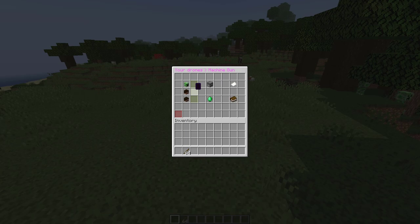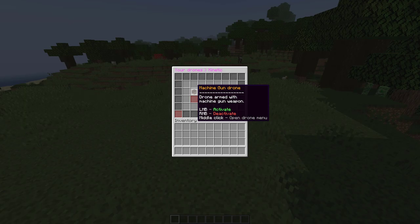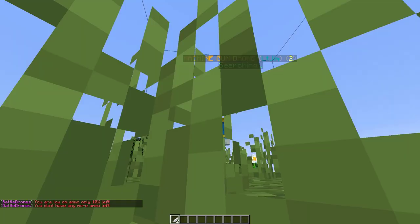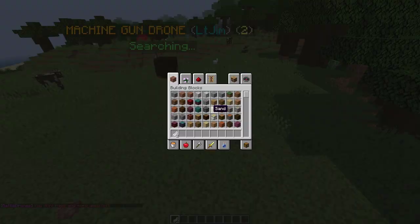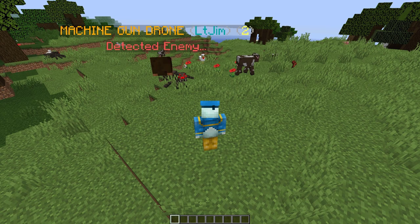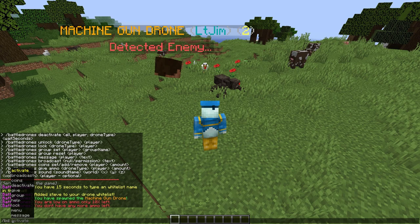If we go back into the machine gun drone section and go into the ammo part, we're going to put in our ammo from inventory, then left-click to activate it. It's going to spawn above our head with a nice hologram. It should have its own skin — I'm not sure why that's not showing at the moment. As you can see it's searching for an enemy, and as we walk around it's going to detect one. You can see in chat it says it's out of ammo, so it will lock onto the target but can't actually shoot.